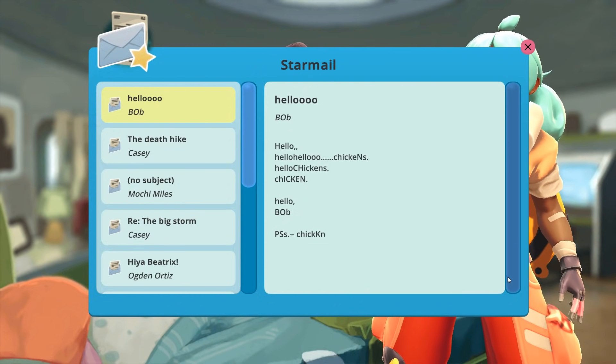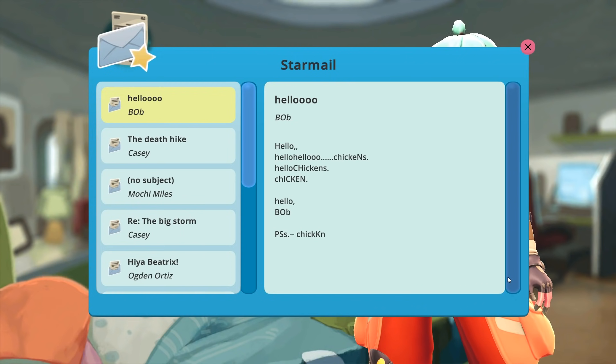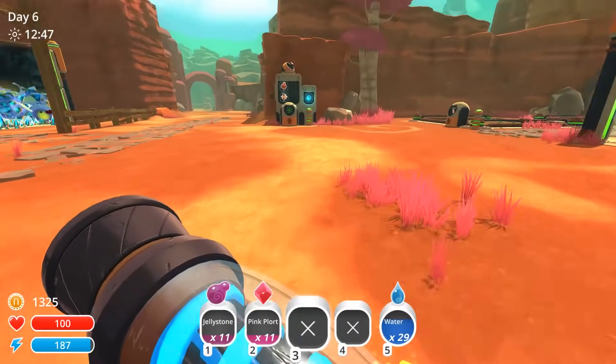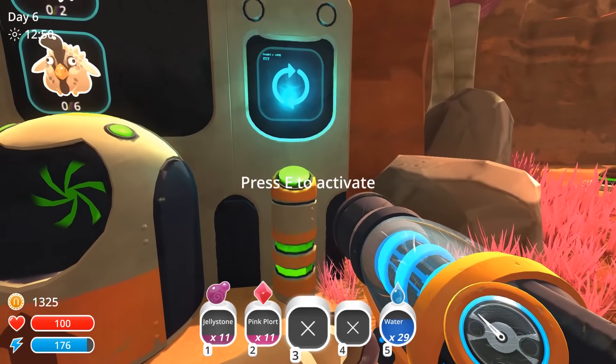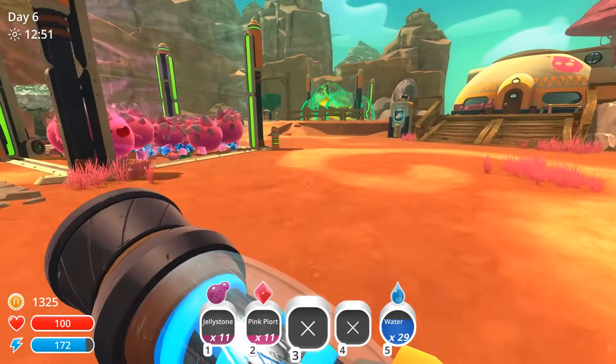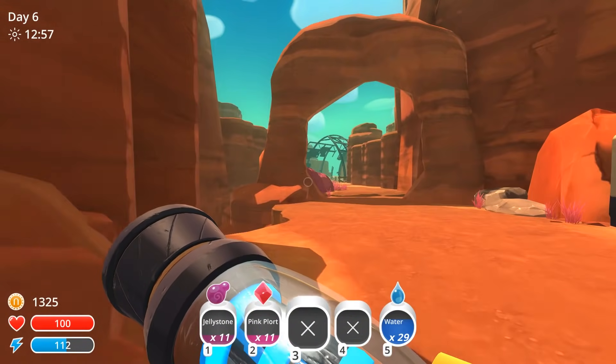Star mail from Bob. Hello Bob. Hello, hello, chickens. Hello chickens. Chicken. Hello Bob. P.S. Chicken. Hello Bob. So let's go look at a picture of Bob because Bob's obviously interested in chickens. Bob may appear to be a couple of pink slimes stacked on top of one another inside of a trench coat. And I absolutely love it. Bob is the best.